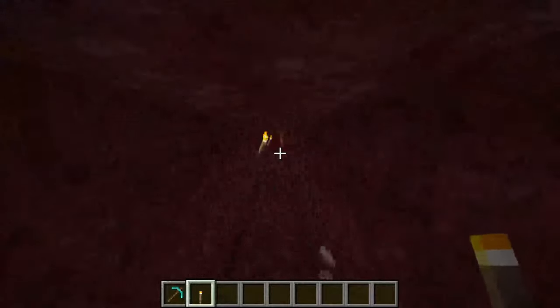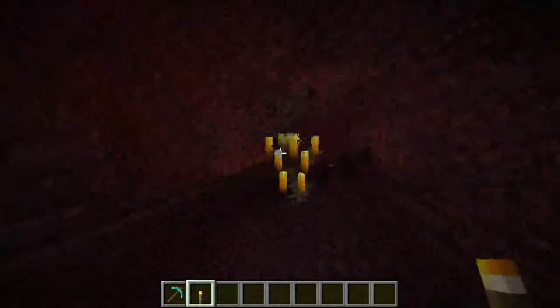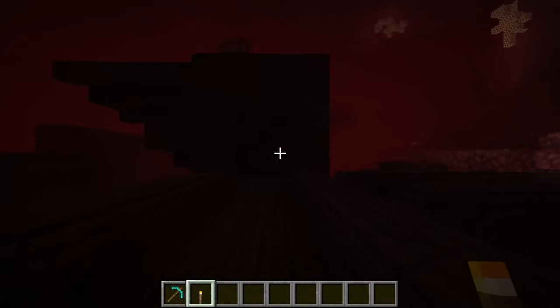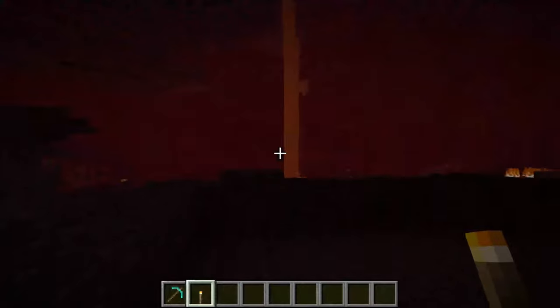Luckily I actually spawned right next to a fortress. If I go back here, as you can see, here is a fortress — just so you know what they look like. Here's actually a blaze, which are really useful because you can get blaze rods from them. The great thing about nether fortresses is that you can find blazes, but also you're sometimes going to find chests containing things like saddles and horse armor — really valuable items that are hard to get in the normal Minecraft overworld.